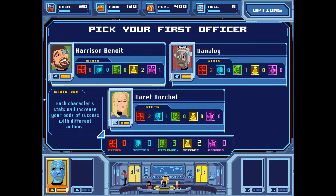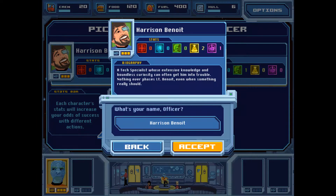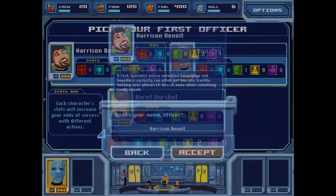Resume game. Pick your first officer: Harrison Benoit, Danalog, or Rarit Dorschel. We want to get a little bit of a balance going through here. I think maybe we'll boost science and bravado a little bit. We don't want to leave attack completely unfilled, but I think we'll probably get another attack option, so we'll go with this. We could rename the people, but we'll stick with their default names for now.